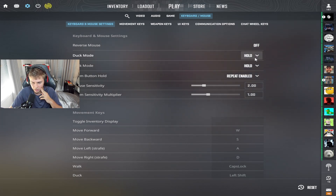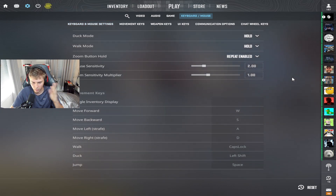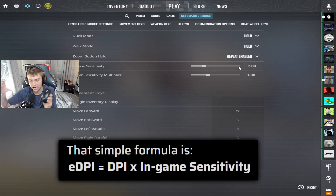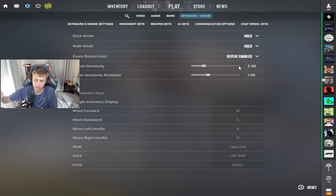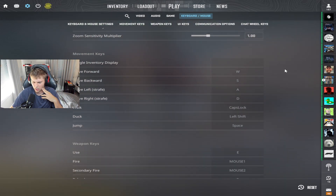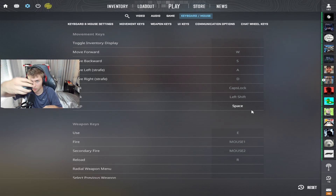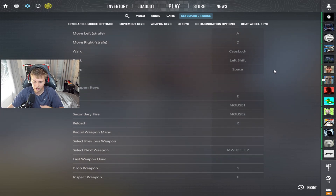Reverse mouse is off. Duck mode is on hold. Walk is on hold. Zoom button hold. Auto-repeat enabled — we don't want to have to click, click, click; we want to just hold. Mouse sensitivity: 2.0. I use 400 DPI, so my eDPI — my actual sensitivity — is 800. 2.0 in-game times 400 DPI equals 800. I made a video on sensitivity as well. Zoom sensitivity: 1 — don't mess with that. For jump, I have it on scroll wheel as well as space. Mostly use scroll wheel, but space is good for W-tap throws and smoke lineups.